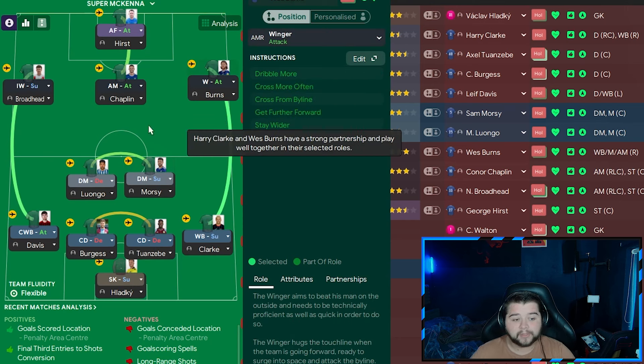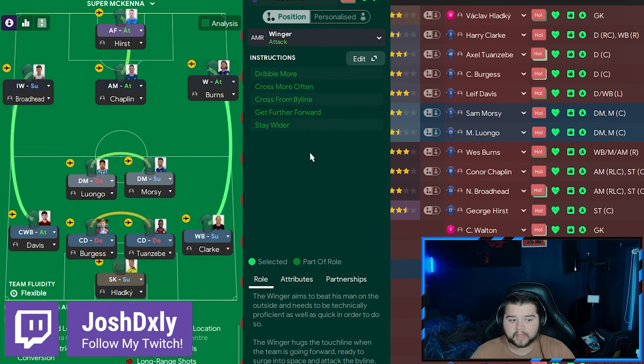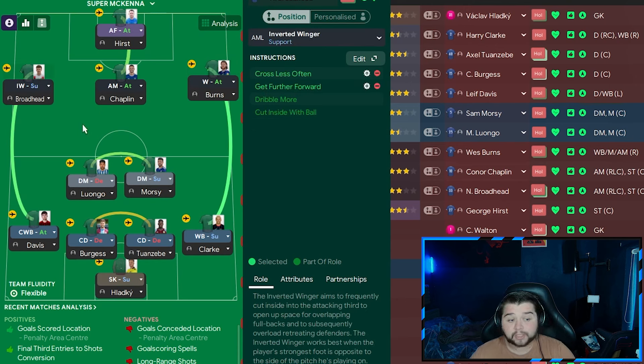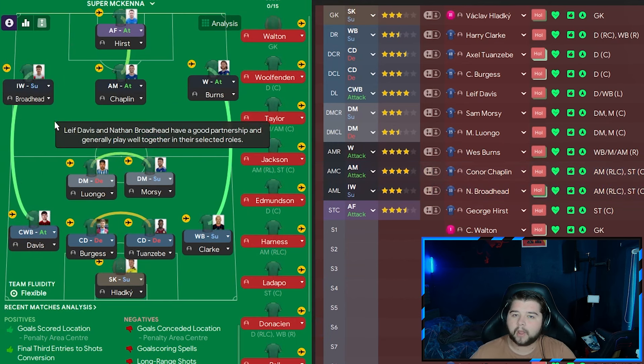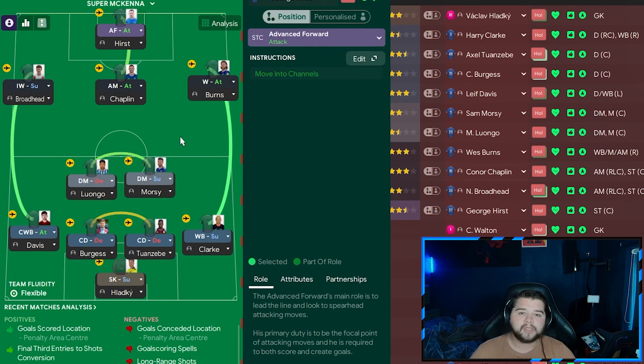On the right-hand side is going to be Wes Burns — simply a winger on attack on the default instructions. Sometimes the default is the best because you get five default instructions including dribbling more, getting further forward, and staying wider. On the left is going to be Broadhead — he's inverted, so he cuts inside with the ball, gets further forward, and is told to cross a little less often, because Leif Davis will really charge forward and almost act like a winger. In the midfield is an attacking midfield player — Connor Chaplin — on take more risks and roam from position. Up top is George Hurst or Caelan Jackson, the advanced forward simply on default.